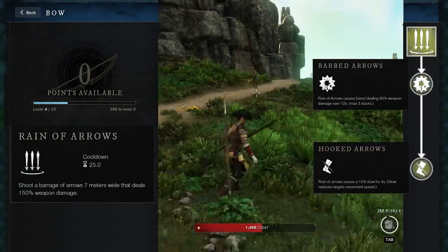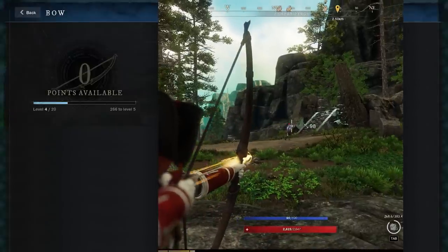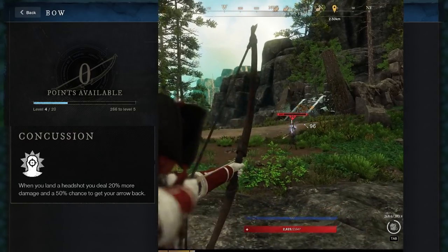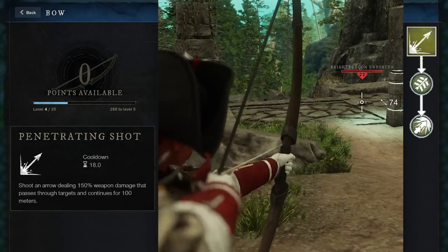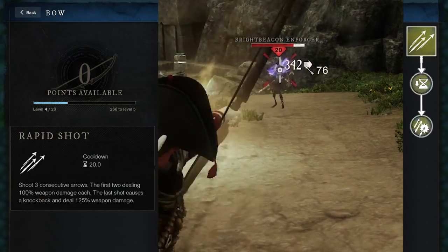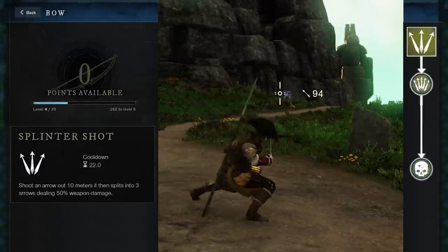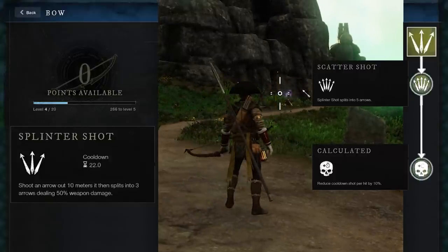Now the Hunter skill tree is probably more what you think of when you think of a bow — it's all about doing damage with arrows. The ultimate is Concussion: headshots do more damage and magically refund your arrows. Penetrating Shot is really the main attack — a single, strong arrow that can punch through multiple enemies, and you can upgrade it to increase your damage especially at long range. The next ability is Rapid Shot — it shoots out three arrows, and the third arrow knocks back the target and does more damage. Upgrading this makes it stronger if you land all three shots. Finally, there's Splinter Shot, which causes your arrow to magically split into three arrows each doing less damage. When upgraded, it'll split into five arrows — so really, this is your only AoE ability for spread out enemies.